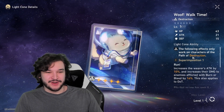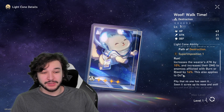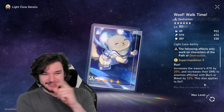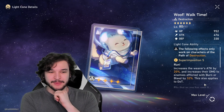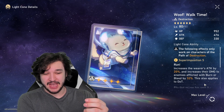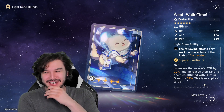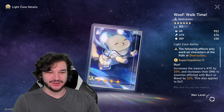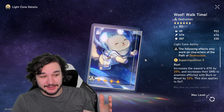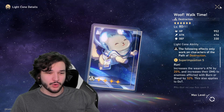Woof Walk Time is a destruction-type light cone. It increases the wearer's attack by 10% and increases their damage to enemies afflicted with Burn or Bleed by 16%, going up to 20% attack and 32% damage at max. This is very good for destruction characters — especially if someone like Himiko is applying burns consistently, you get even more value. 20% attack is already solid and the extra damage pushes this one further. I really like this one.